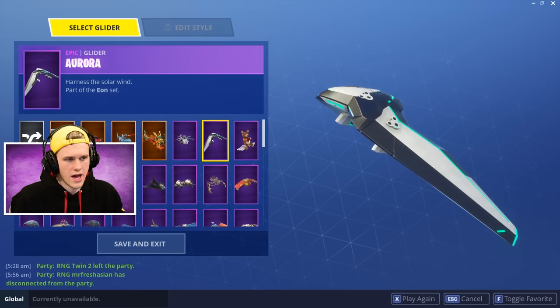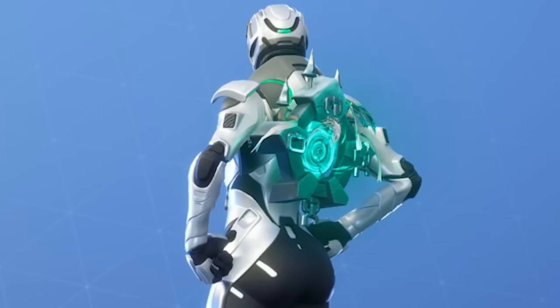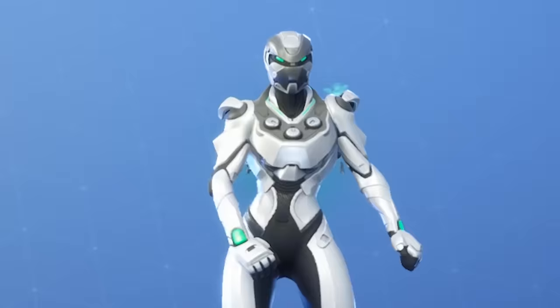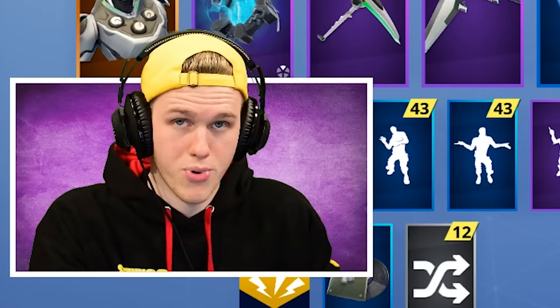I've also got the Aurora glider. I believe this was a battle pass one as well - originally it was the Intrepid, then it got reskinned, which came with the female Omega skin. For today's video I'm going to use the Ghost Portal with the green color on - it kind of works really well with the skin. In general I'm pretty happy with the skin, looks kind of dope. Let's go ahead and get our first solo win with it. No Fresh today, just solo Locky - probably going to lose my mind.